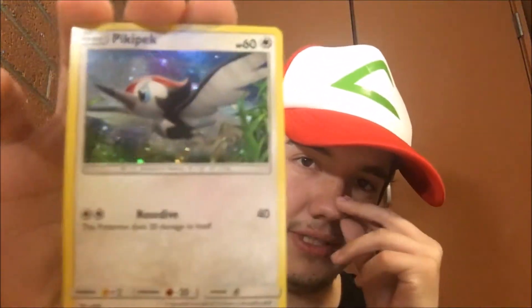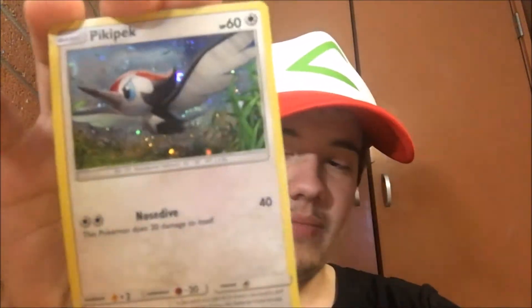Next we're gonna do the Pikipek one. These ones do have code cards in them. Here's the coin. I don't know if they're all Pikachu coins — I didn't look at that while I was at GameStop. All the ones I've been getting from the Sun and Moon ones were Pikachu coins, so I'm not sure. Here's the Pikipek card, looking awesome as always. And now we're gonna go ahead and open this.